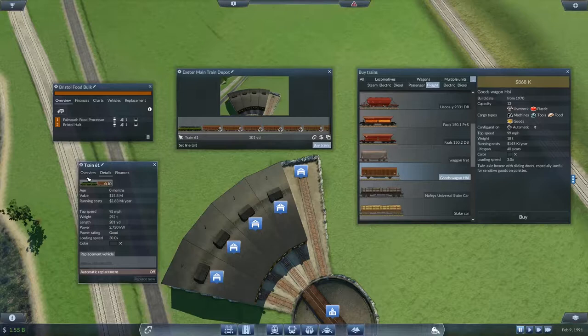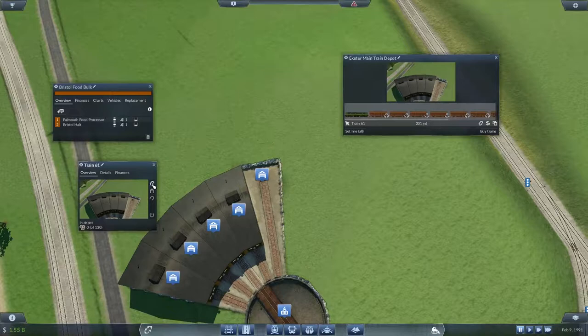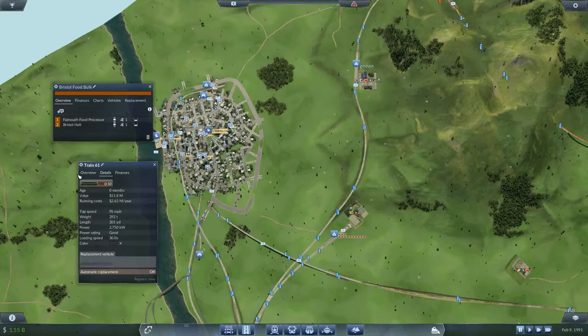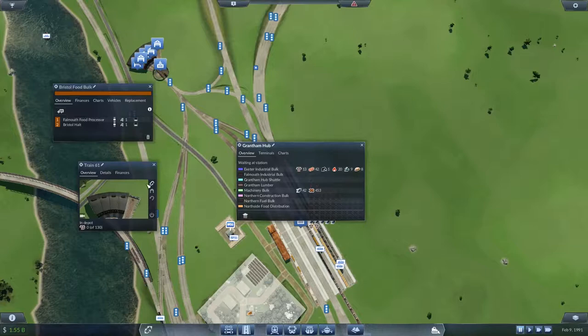That looks good actually — 10 should be good. I think we might stick another train on there as time takes off. Now can I stick you on the Bristol food bulk? No, because there's no... it doesn't know it can get there — actually it definitely can now. What route is it? If I stick you on the machines route — so which one's that? Machinery bulk — I thought it was, I just didn't have faith in my memory. Right, we'll send him in that direction to start with.